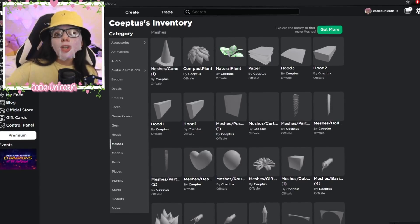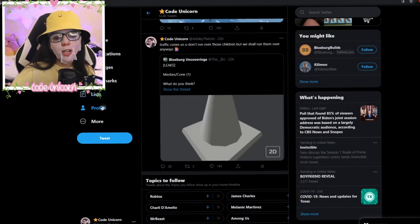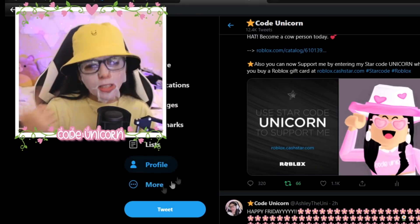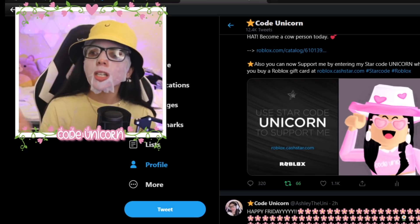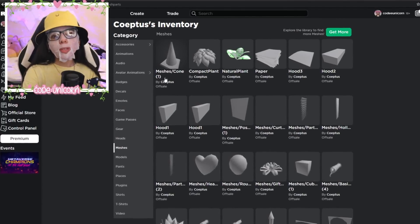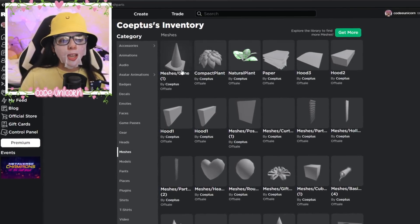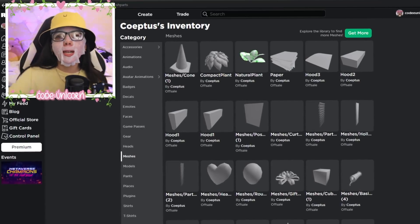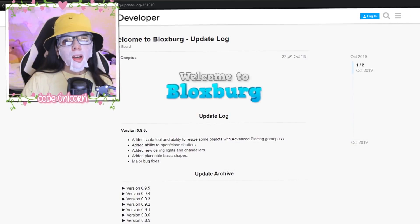If you guys stock co-optus's inventory and see anything else, let me know on Twitter — the link is in the description below. Also this face mask is burning a little bit; I don't think that's supposed to happen, but it feels really calming. I just wanted to show you guys this leak again — I love milking out leaks. All these items are already in the game, but I still have a little hope for a school update.